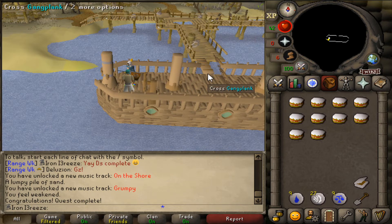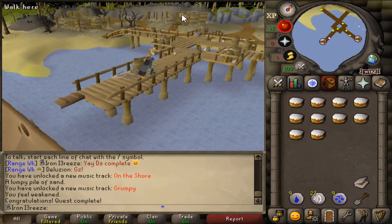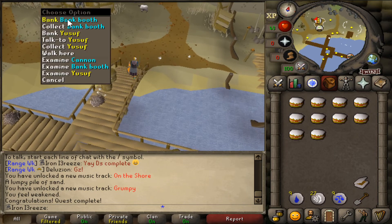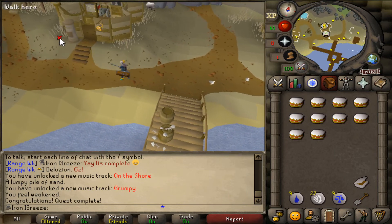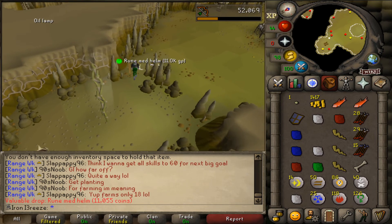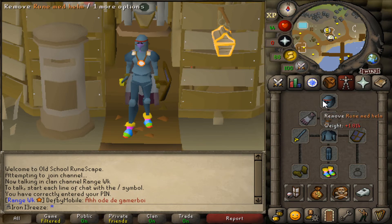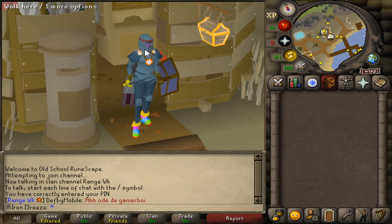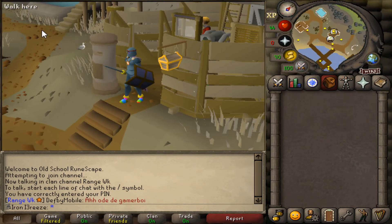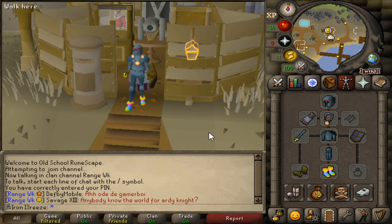The Corsair Curse quest is complete — we now have access to Corsair Cove. I'm going to go kill ogress warriors there to hopefully get a rune helmet quickly. Finally managed to get a rune med helm from the ogresses — it took a very long time though. The rune med helm does look a bit dopey but it's our best in slot currently. I'd love a full helm eventually, but I could go back and try the ogresses again for one.